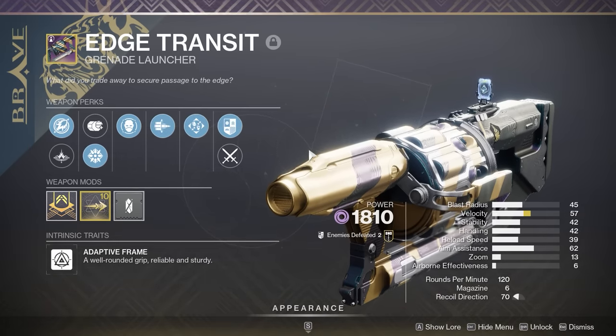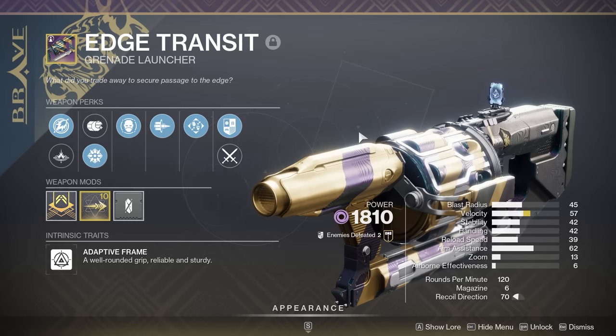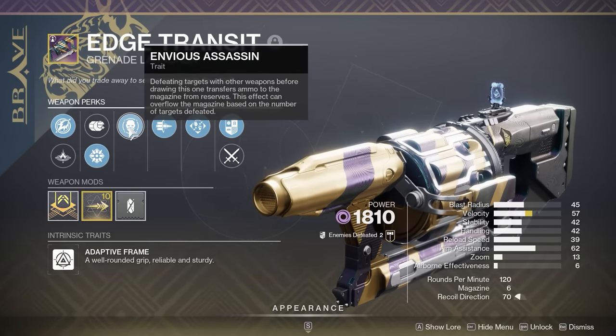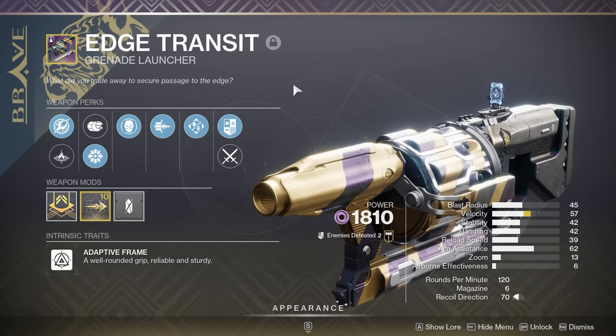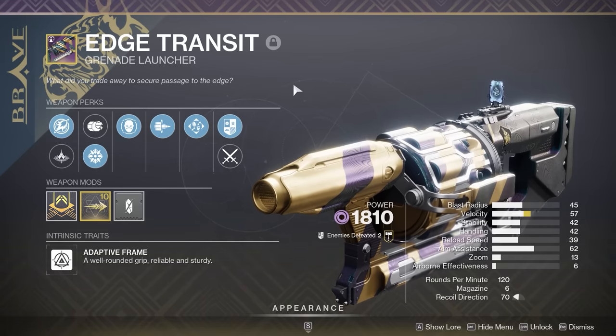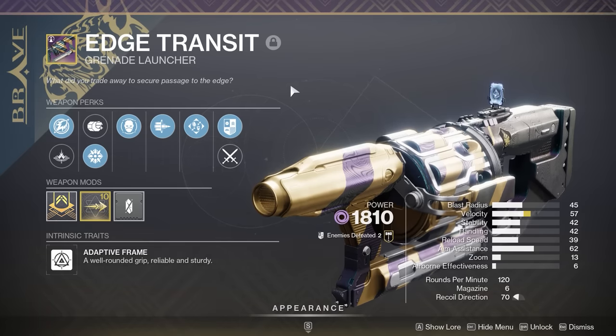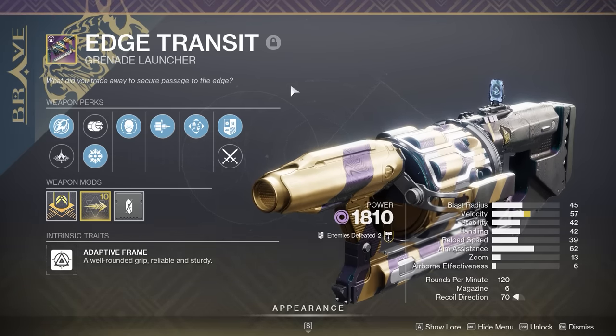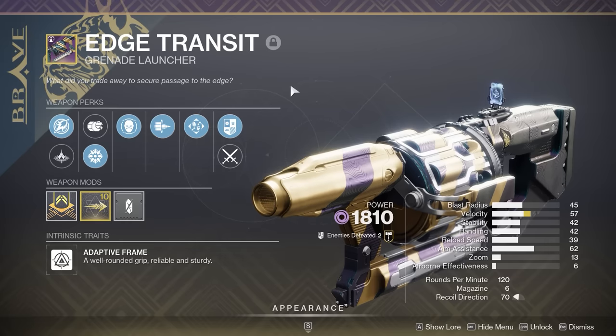This was the previous roll you could get on Catafract and it was well sought after because Bait and Switch is obviously a very competitive damage perk. Envious Assassin is fantastic for sustained DPS. So why am I calling it the Level 1 God Roll? Well, if you've seen my previous video, you'll know that the drops from Into the Light have an exclusive limited-time version, or 'shiny' as people are calling it now.